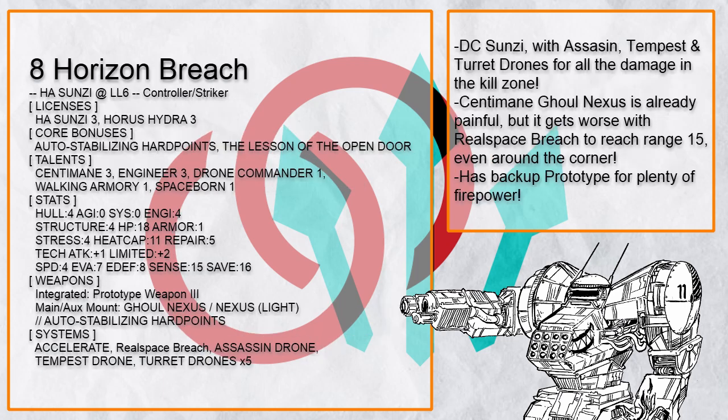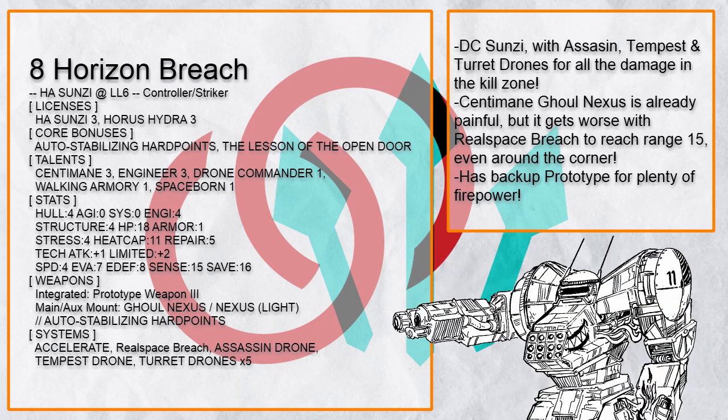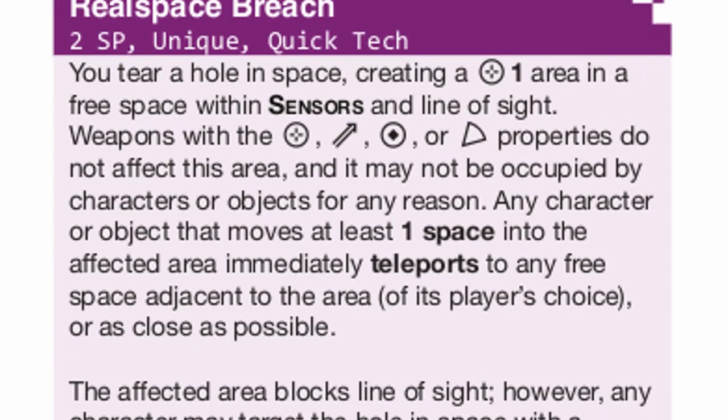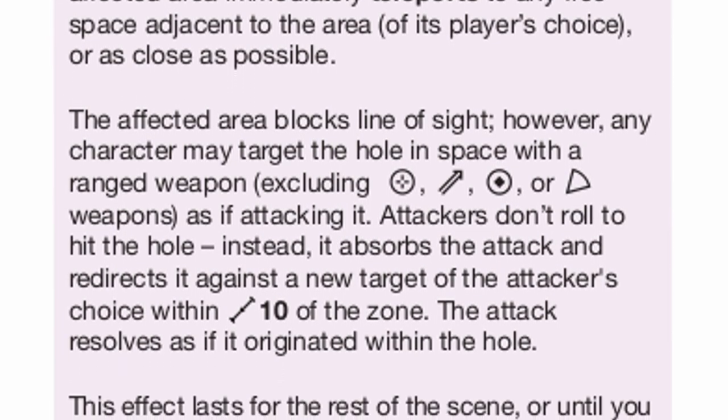With Sun Tzu's 15 sensor range, of course there's going to be a drone commander build. This is 'Horizon Breach,' a Sun Tzu with Assassin, Tempest, and all the turret drones to establish a control zone and deal as much damage to enemies as possible, with Real Space Breach to further extend the otherwise short-ranged Ghoul Nexus with Senti Main and other allies' weapons.